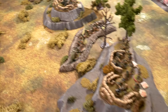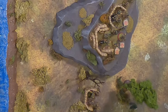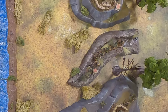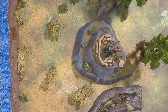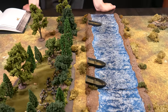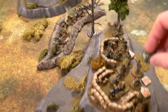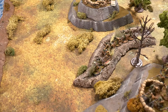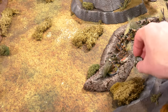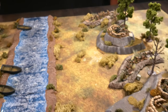Everybody has two pin markers and the unpinned squad still has to take an order test. Lots of explosions — some very scared Russian troops first thing in the morning. Because the Germans used preparatory bombardment, the Soviets can now start units in ambush. The Soviet player chooses ambush for the medium machine gun team and the LMG squad — the high volume of fire units.